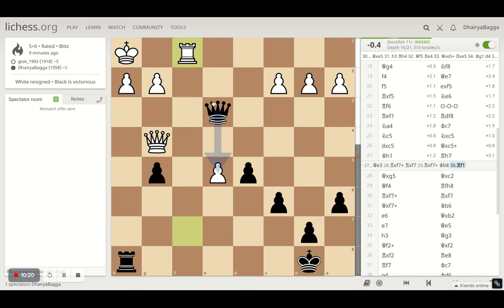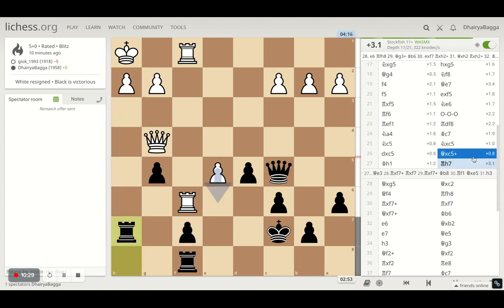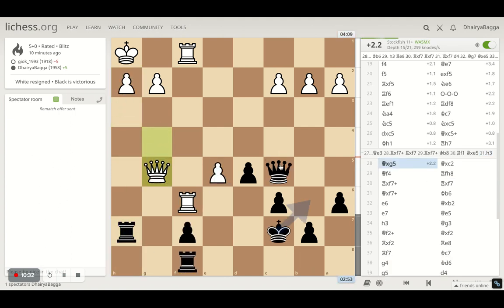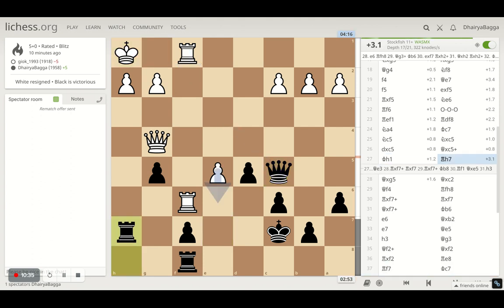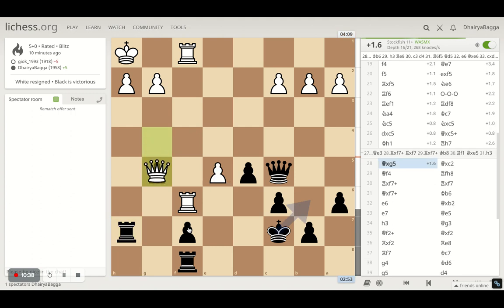Let's see if he does this — we can take the pawn, threatening. And then he moves. Pretty equal situation. Could have been played like this as well. Just make sure that the pawn was not hanging. He takes the g5 pawn.